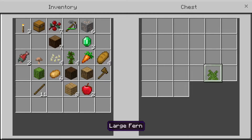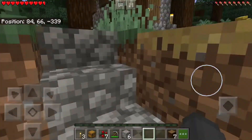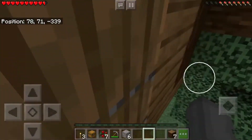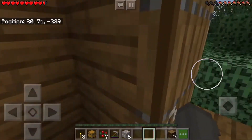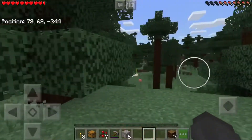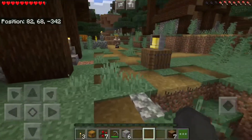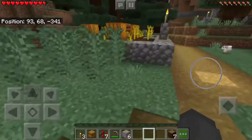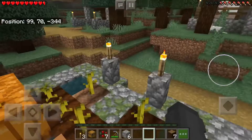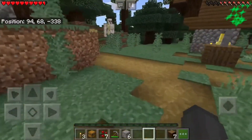It's more seeds. This is a large farm. Let's see if there's a chest. This is like a small little village. There's not really much to offer — there's really only farming, and they're only growing pumpkins so I'm not really interested.